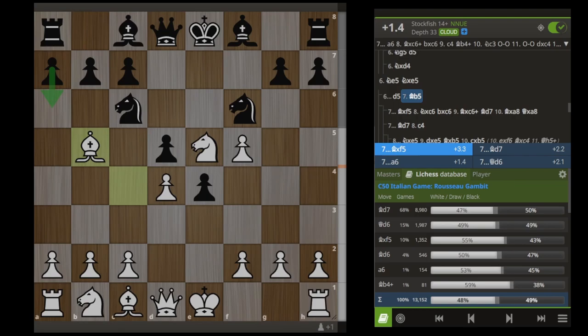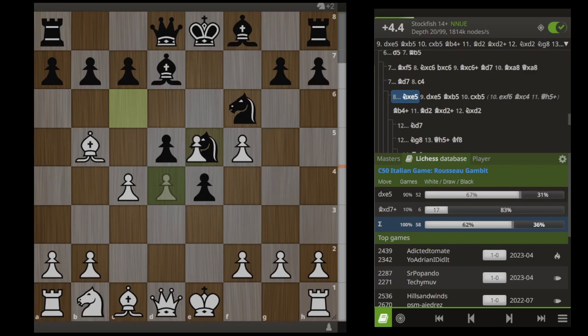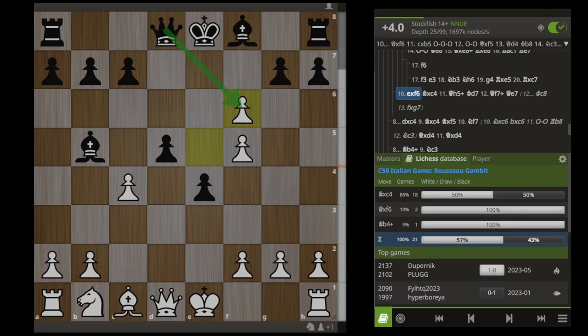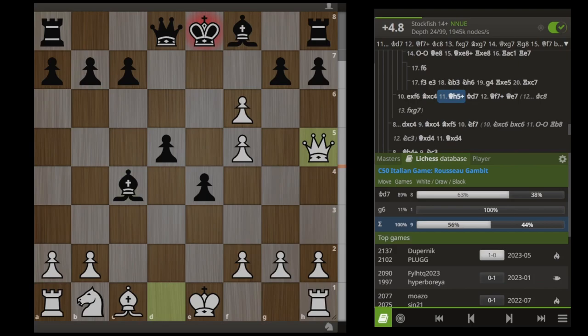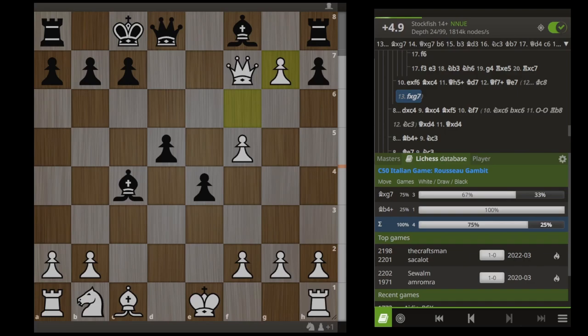Nobody here is really playing A6. What the vast majority of people are doing here is Bishop D7, after which we can play C4, and the top played move here — Knight takes E5 — just immediately loses the game. Black is simply going to end up a piece down here. Most people are taking this bishop on B5, and here we take the knight on F6. Black should accept his losses, take this pawn, and lose his bishop, but most people are playing Bishop takes C4 here, after which we follow with Queen H5 check, King D7, Queen F7 check. Black can't block with anything, so he moves to C8, and then F takes G7 wins us a piece and the game.